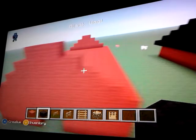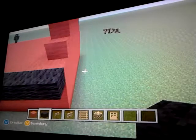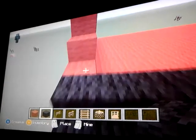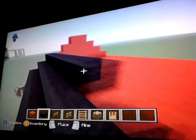Then this is where your black wool comes in handy. Start here, come all the way over. Then come up another row right here, come across. Then you guys are just going to want to do this all the way up and over to the other side, and then we'll continue from there once we get to that.